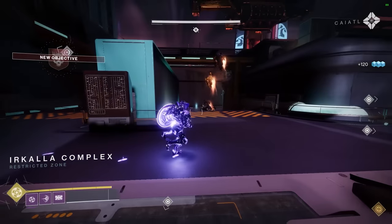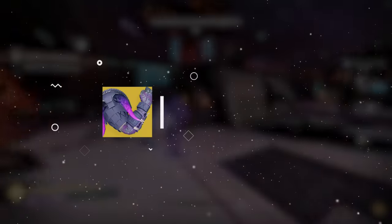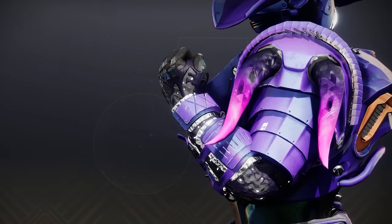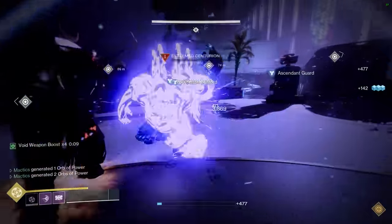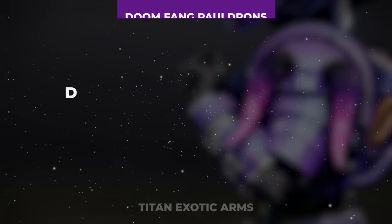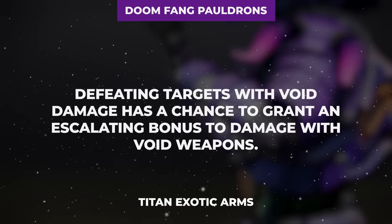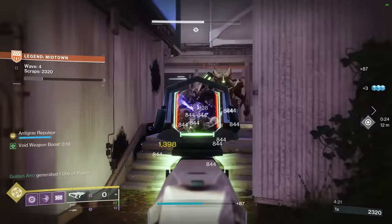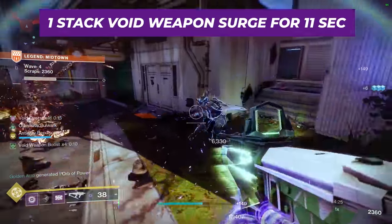Things kick off with one of the most secretly strong exotic titan gauntlets in the game, the Doomfang Pauldrons, which on top of looking ridiculously cool, grant a whole ton of benefits to both our void weapons and our super ability uptime. For starters, while wearing this exotic, every set of void multi-kills — aka 2-3 kills within 10 seconds of each other — grants 1 stack of void weapon surge for 11 seconds.